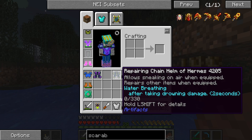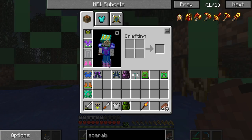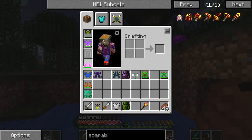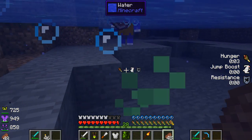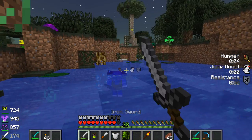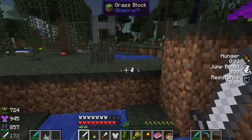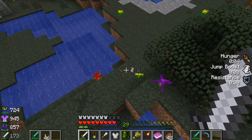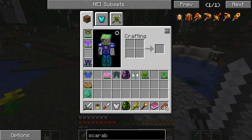Okay, water breathing, repairs, damage resistance — your chain and your diamond. So I think I'm going to go for you. Sneaking on air, okay. How big is my jump boost? That was an easy find out.